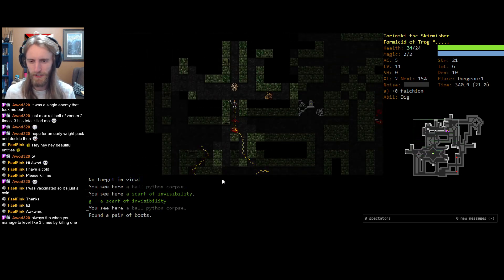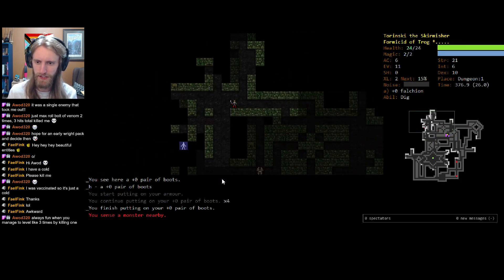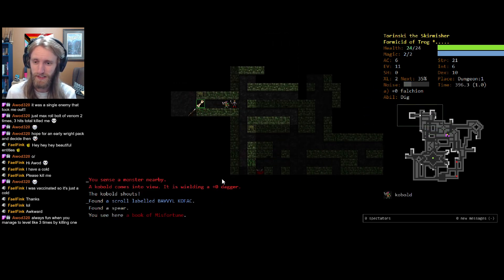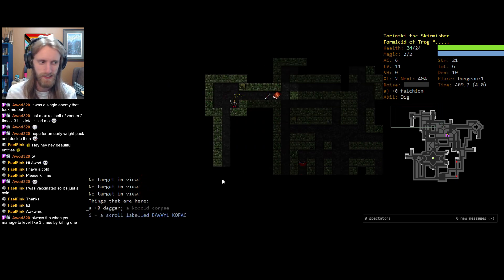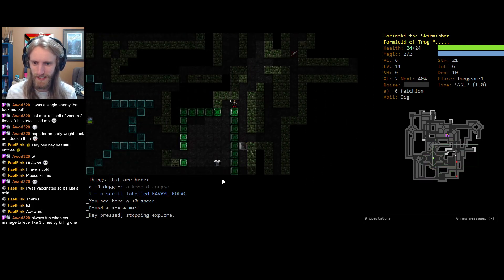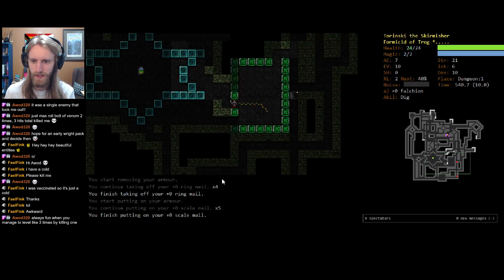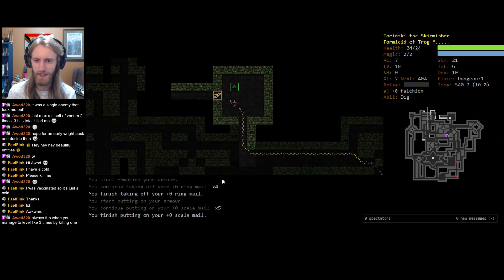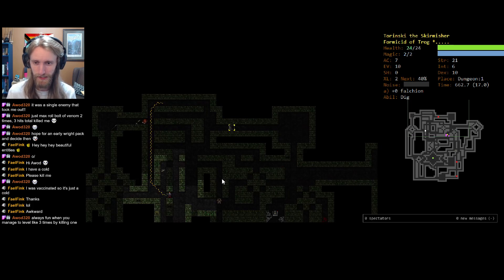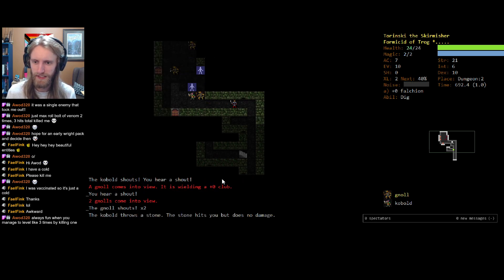Scarf of Invisibility — don't have to put that on right away. It's going to be a while before we're able to take any advantage of that. But we'll still pick it up in case we start training Evocations a little bit earlier than we otherwise might. Invisibility is pretty solid in the early part of the game. I kind of miss when I could burn spellbooks to get some extra piety. Scale mail — don't mind if I do. Throwing that on right away and we're already looking slightly better than our first try with the Formicid. It was nice to get early willpower for sure, and I will probably regret not getting that again the second run.